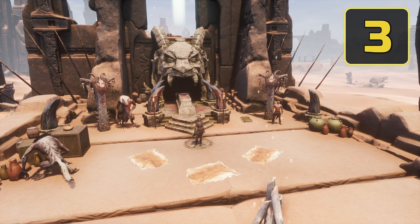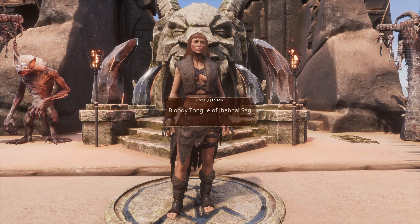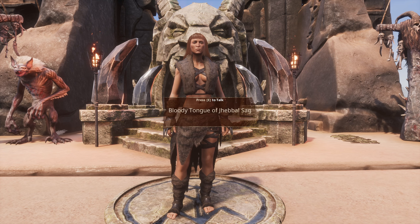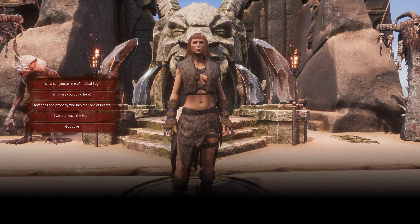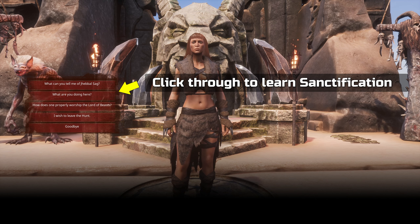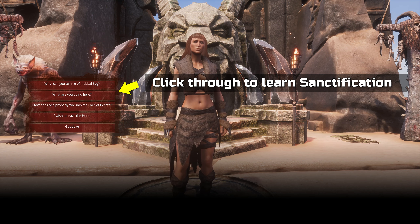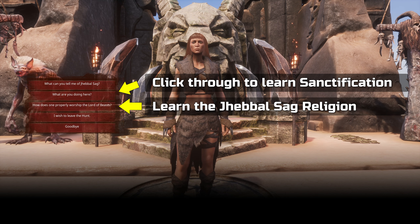Step 3 is to head to the hub for this event — you'll be returning here quite frequently. First, talk to the Bloody Tongue of Jabal Zag. This NPC not only explains the mechanics of the event, but also gives hints to the locations of the champions we need to seek out. Most importantly, make sure to go through all the second dialogue options, as this will teach you Sanctification, which is yet another event lore recipe you need. You can also currently learn the Jabal Zag religion here, the Bower of Jabal Zag, if you go through the third option.